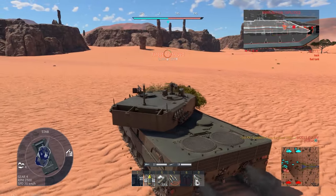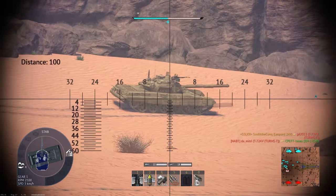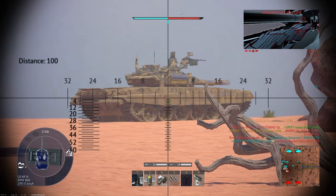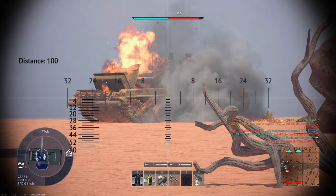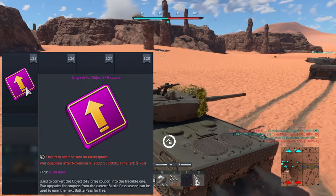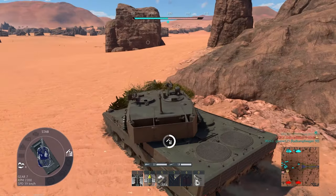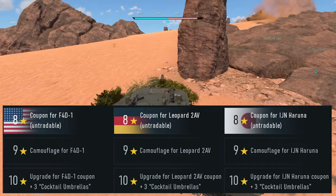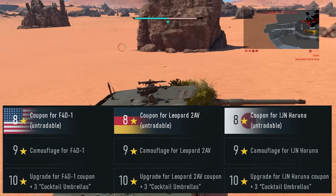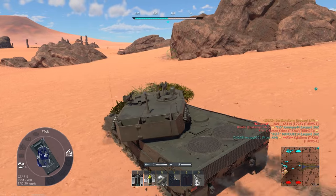Unfortunately, bad news — Gaijin nerfed the event process. This has already been tested in the last three battle passes and it doesn't seem like it's going away. Before, in the battle pass, you could sell the top tier reward directly. Now you need to gain additional battle pass levels to obtain a sellable coupon. The same mechanic is now in Operation Summer as well — you need 8 stars to keep the top reward, but 10 stars if you want to sell it.